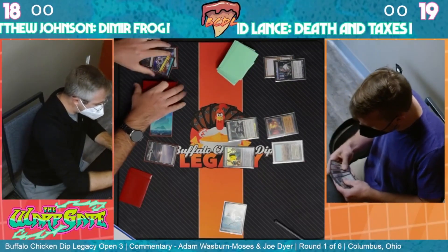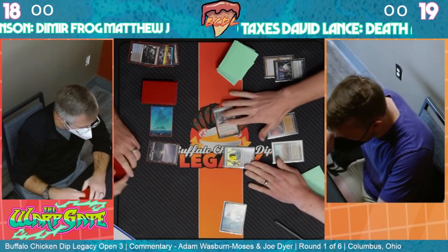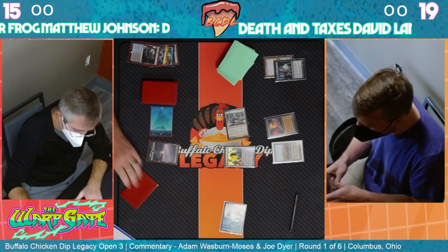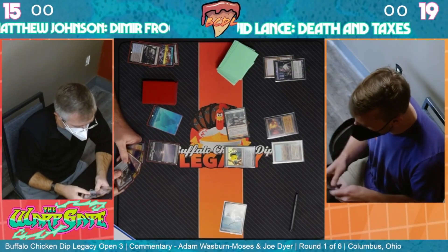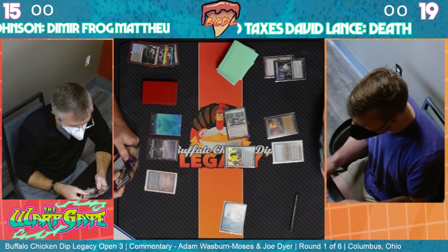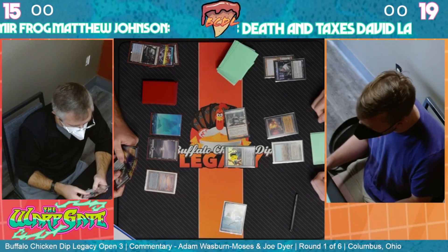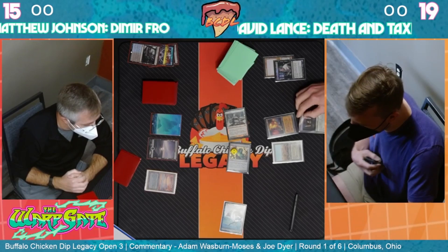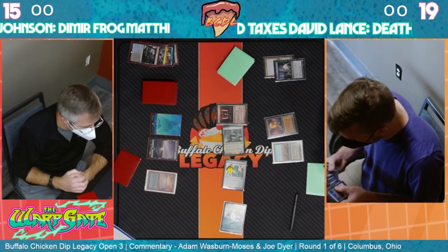We'll see what Matthew is able to develop in spite of this, but there's going to be a lot to come back from here. Even though David is struggling on lands, he has an active Vile. There doesn't appear to be a Brazen Borrower to bounce it yet. If we can bounce the Vile and keep him just casting spells on two lands, there's a world in which we come back. But Fatal Push doesn't actually stop the Vile from taking over.